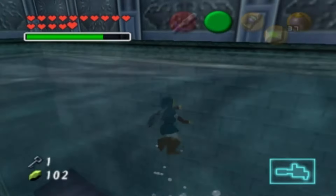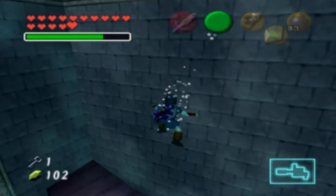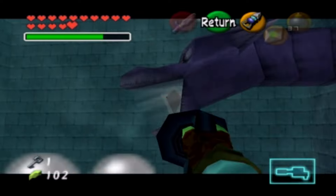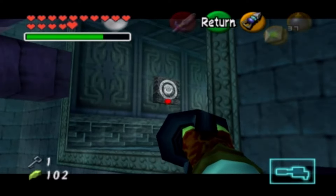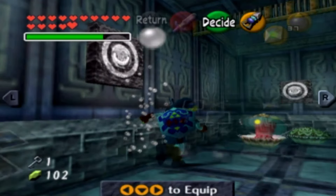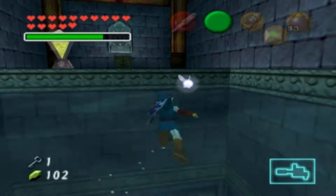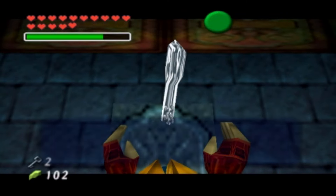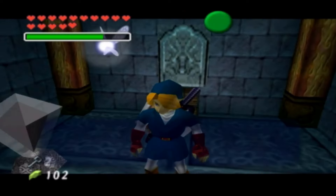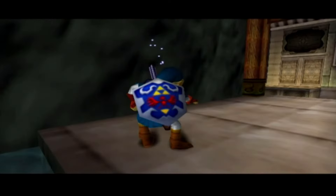The timing of this room can be kind of difficult, but just follow along — it should be fine. Hit that crystal switch in the mouth there, then hit this hookshot target because there's a timer in this room, then unequip the boots again. Open up this chest and get the second small key. Now we return back to the warp point we created at the beginning, use Farore's Wind as we climb up — very easy.